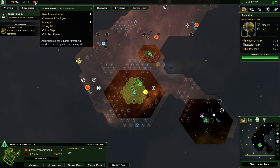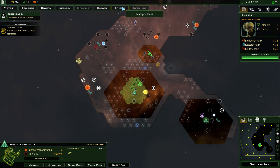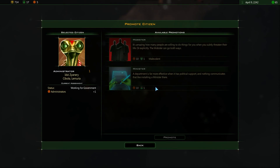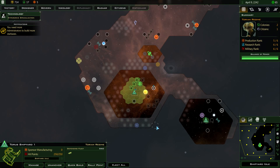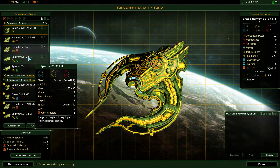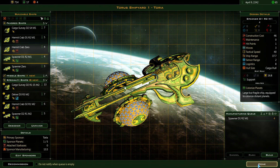The citizen gives an extra four in base administration, and as an employee he's also giving me plus one. Later on, if I can get certain resources, I might promote him again, or even use him as a minister to reduce colonial maintenance costs. The minister role is probably what I'll use him for — that's more than likely going to be a lot more useful. Let's keep making colony ships — it would seem I need a lot of them.